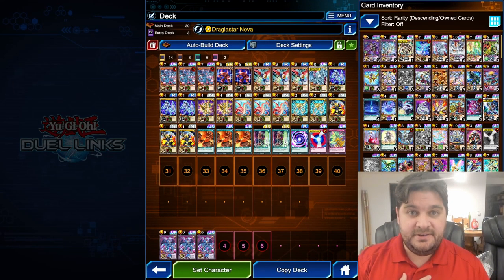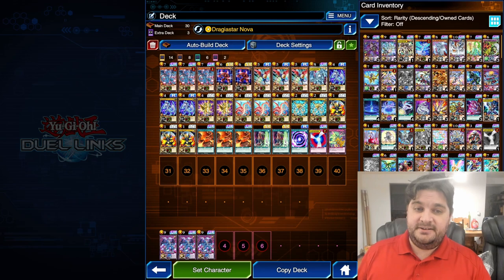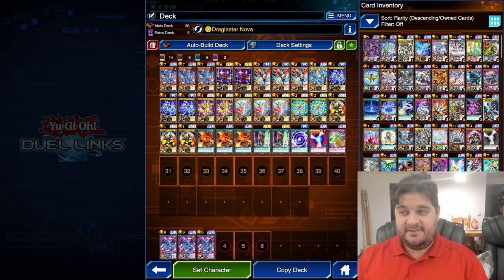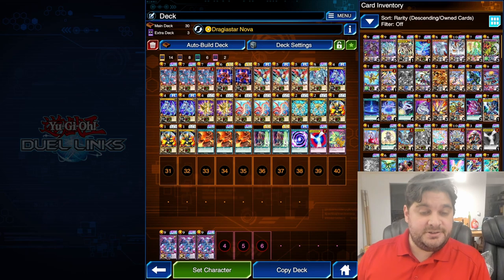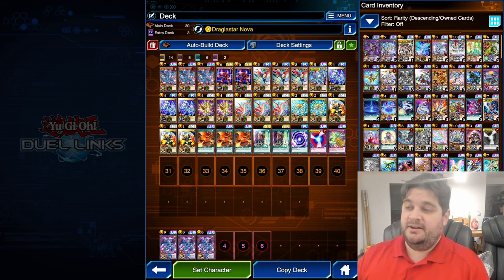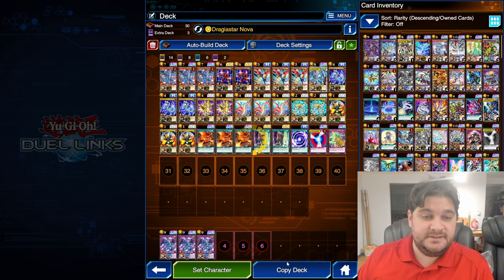Hello everyone, my name is Serafi and I'm thrilled to have all of you with me. Today we're going to be playing Dragon Stars. Dragon Stars is a very new, very fun fusion deck that introduces the High Dragon Type in Dueling. We're playing Luke, of course, and we're playing the skill Drageus Star Nova, so let's get into it.